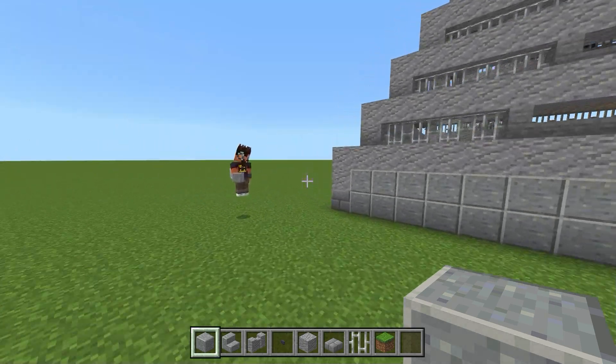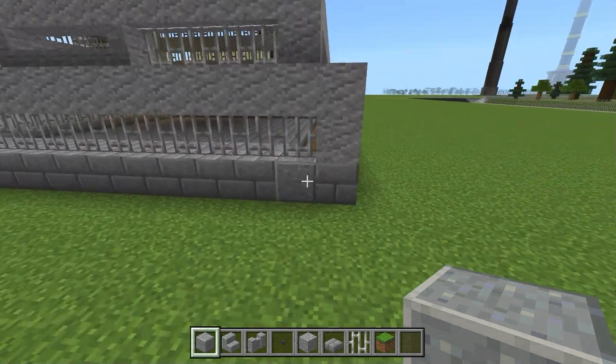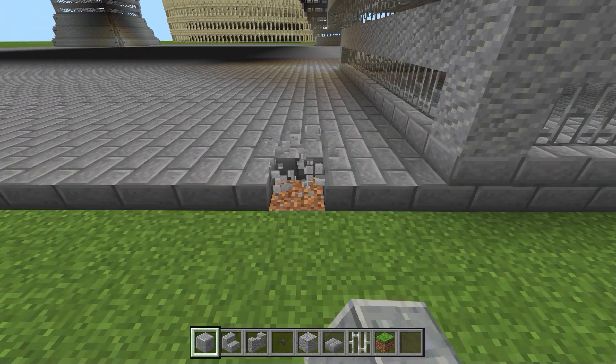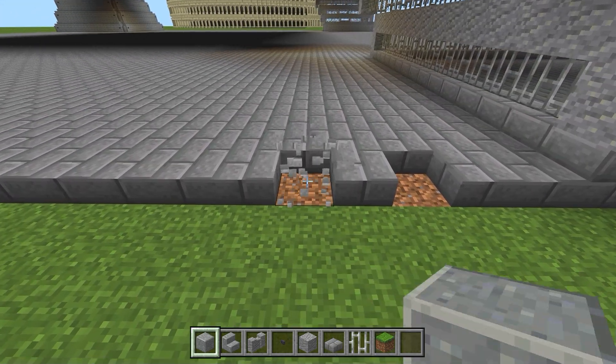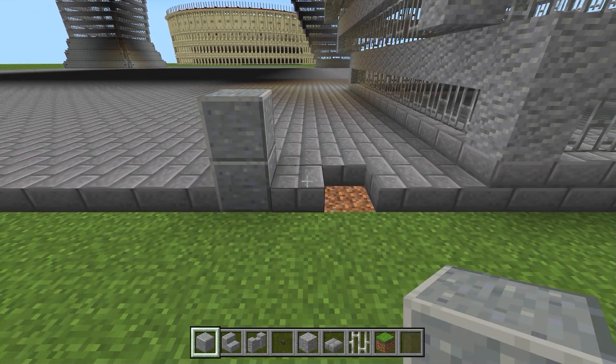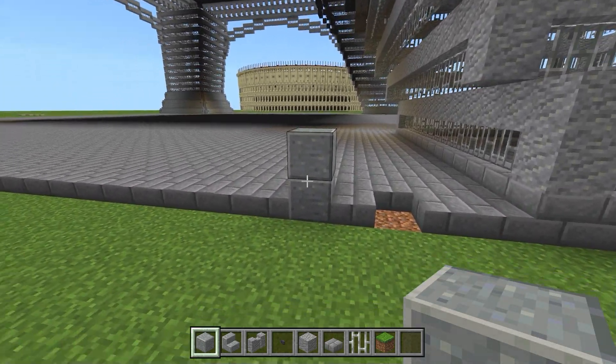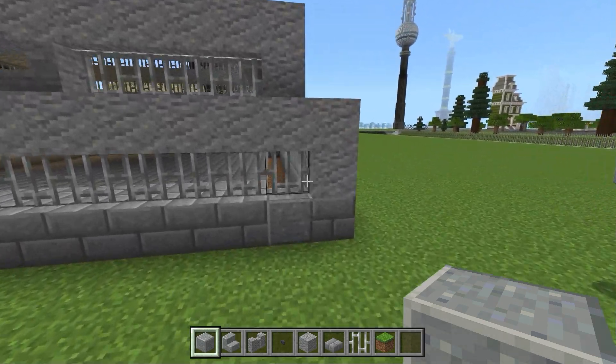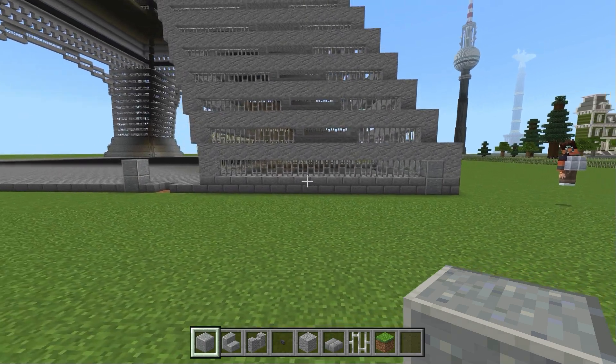Das gleiche bauen wir natürlich auf der anderen Seite: hier 1, 18, 19 und das ist die 20 — wieder zwei Stück. Dann können wir hier die Zweier-Reihe komplett einmal durchbauen, bis zur nächsten Seite — einmal komplett ausbauen.